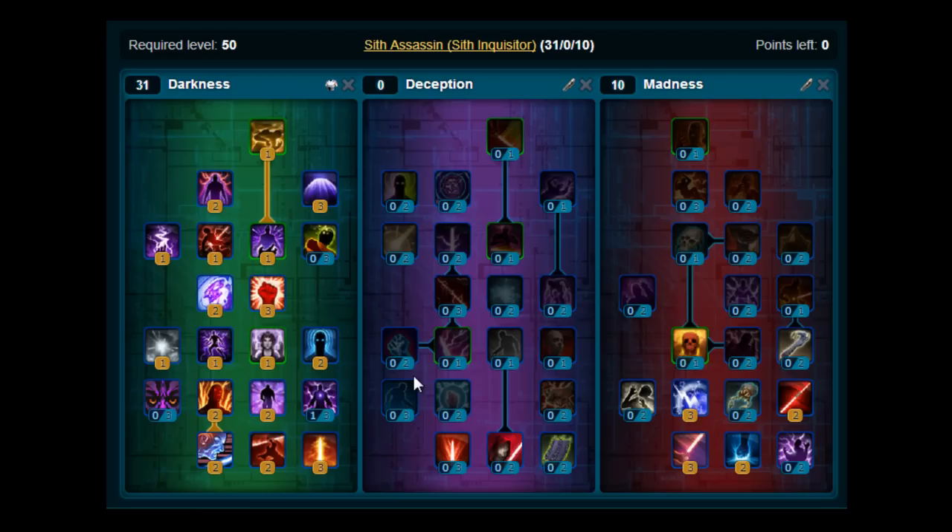At level 21 you'll get Dark Ward, and your rotation will be Dark Ward, Discharge, Shock — you can use that with Energize — then Thrash, Sabre Strike. Now that you've got Dark Ward, you should focus on keeping that up at all times.